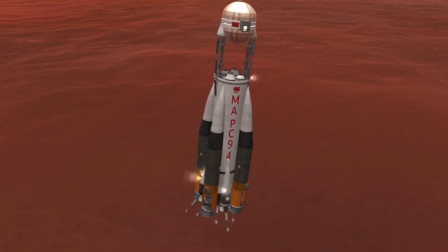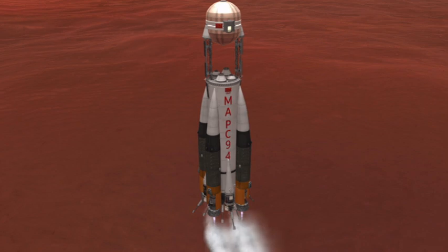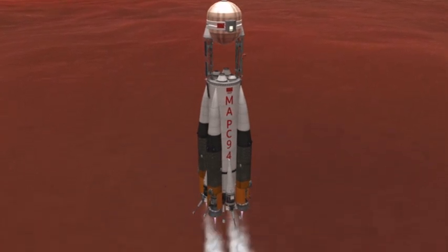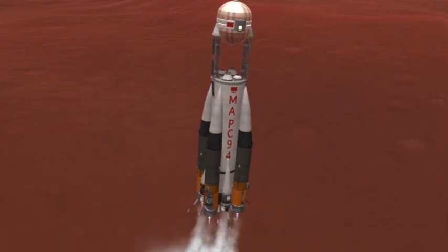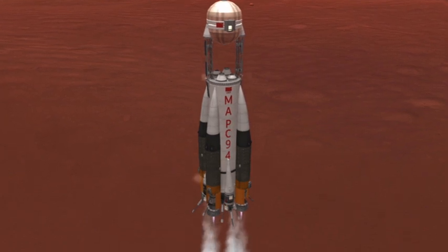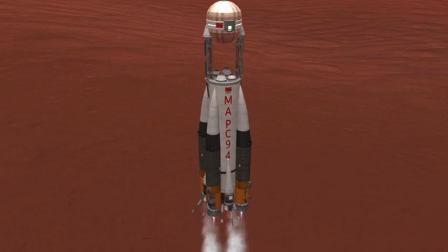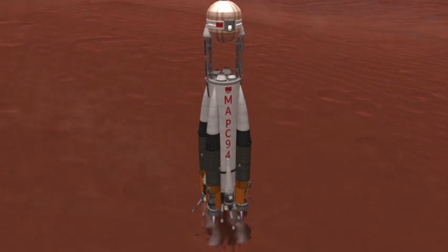Make sure you use the bipropellant mode on this system — it is a very important detail. And make sure you're aiming for a roughly flat landing site. If you're using the Parallax 2 mod, God help you. You will be praying, crying, and wetting your pants while trying to land this thing, because finding a flat landing site without rocks is horrifying.